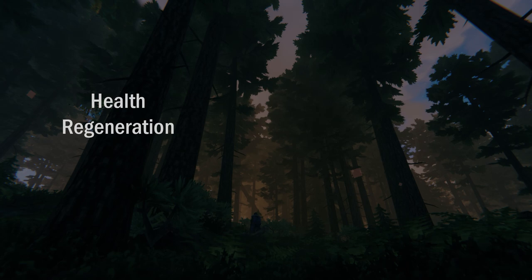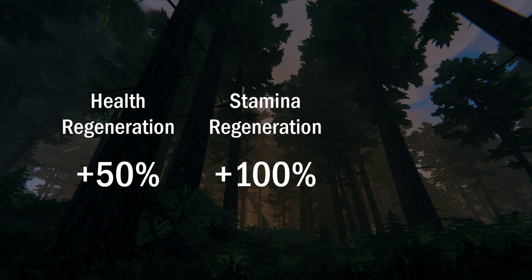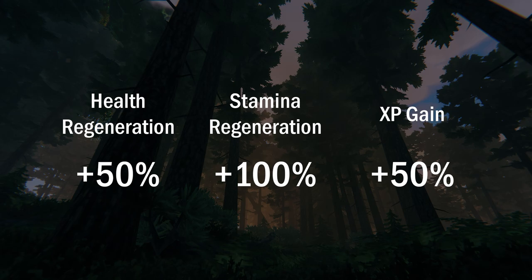This is because the rested effect gives you three really great buffs: increasing your health regeneration by 50%, stamina regeneration by 100%, and increasing the rate at which you gain experience points by 50% — very important for grinding your skill levels.